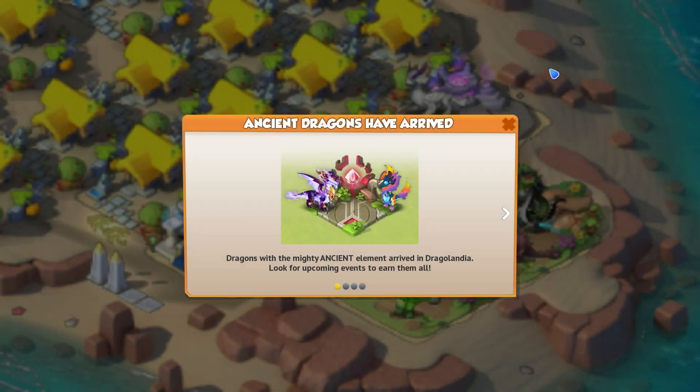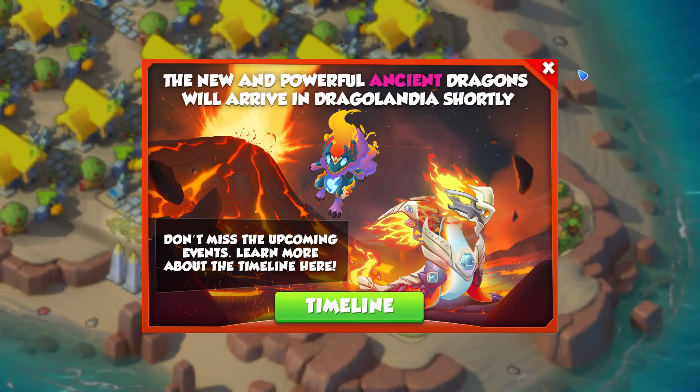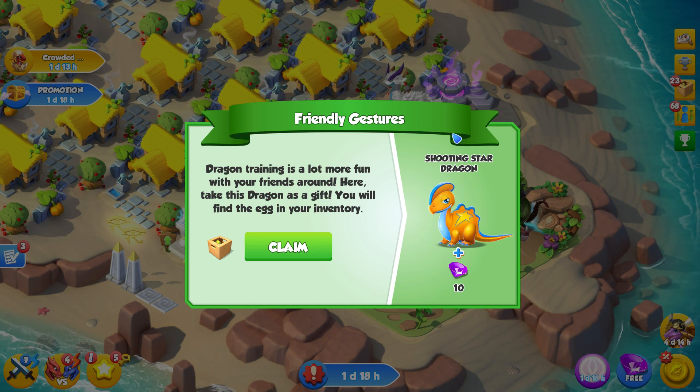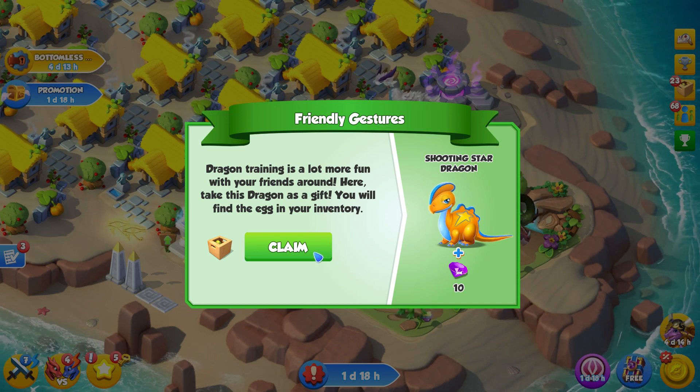Very quickly, PCDML Gamers! The new update has now been released for you. Yesterday most people got the new update which includes the new ancient dragons added into the game. We've got stuff like friendly gestures, dragon trainers, a lot more fun with your friends!